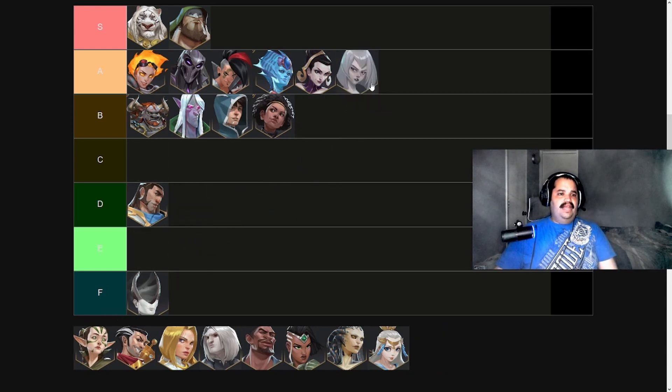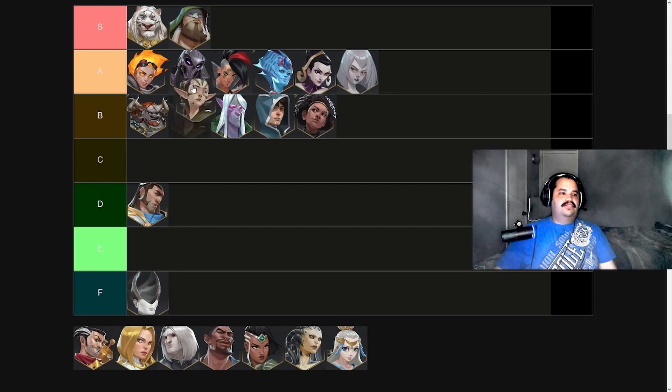We're putting Nahiri in A tier here. The barbarian deck is just really strong and very good for laddering. The Moorland Haunt decks can do a really good grind game and ironically can counter the barbarian list a lot better. The ACR decks are all pretty decent to climb with if you're looking to ladder or just hit early Mythic rank — they're really, really powerful.